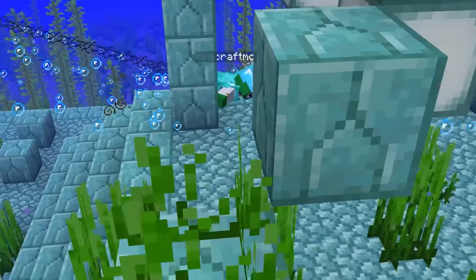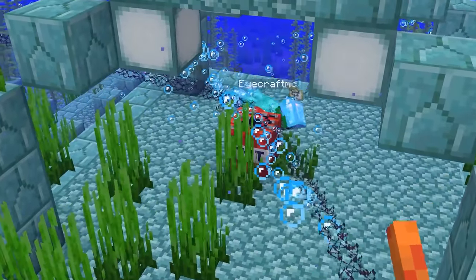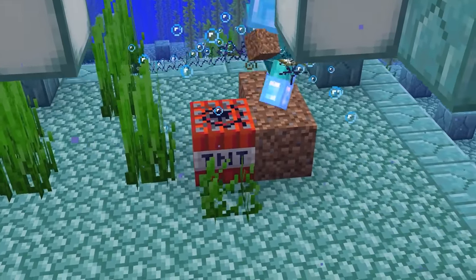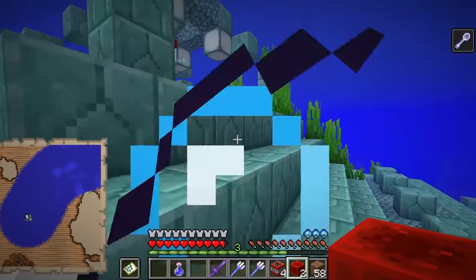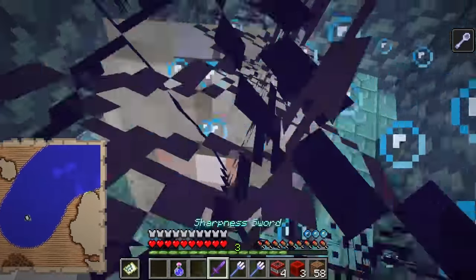You might notice you've been given the Mining Fatigue effect, which means you won't be able to mine any blocks. So place a piece of TNT in the center, trying to avoid the guardian beams. Surround it with dirt on every single side — that makes it so that when you explode it, it's not touching air, and because of that it'll actually destroy blocks. Now that it's exploded, we can go in here and kill the elder guardian.